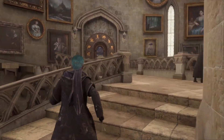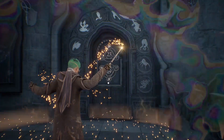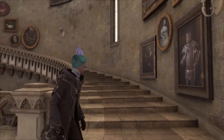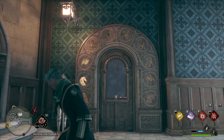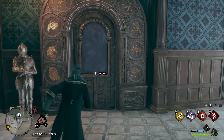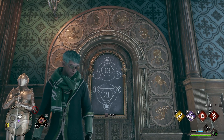First up, how to open up these puzzle doors and get into their secret loot rooms. It's actually pretty simple once you understand the code. You'll find a bunch of these scattered throughout the castle. For example, this one is in Ravenclaw Tower. When you walk up to them and hit interact — E on keyboard, Square on PlayStation, X on Xbox — it's going to reveal two math problems.